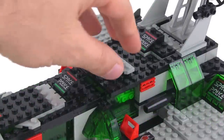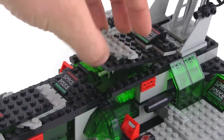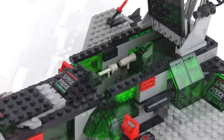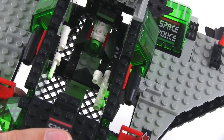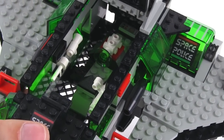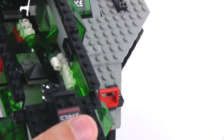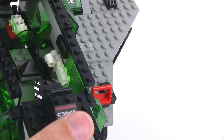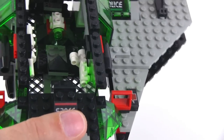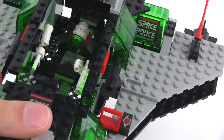Farther back on the roof, you do have another area that you can open up to access another section on the back with more interior, and that has a little bit more going on inside. There are a couple of faux weapons on the sides over there. You could possibly see those as non-lethal weapons, or they could be full-on laser blasters, or various forms of flashlights and sensor-related things.